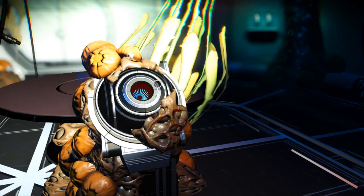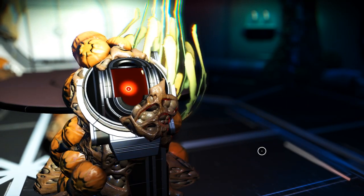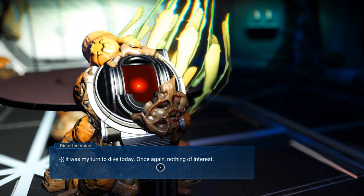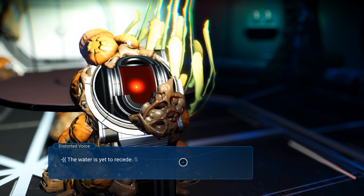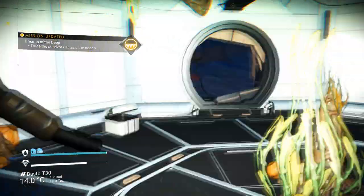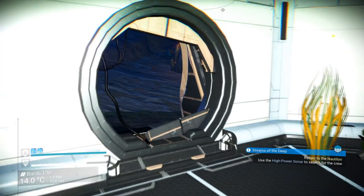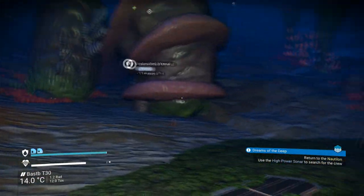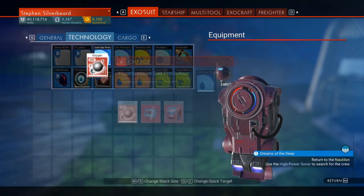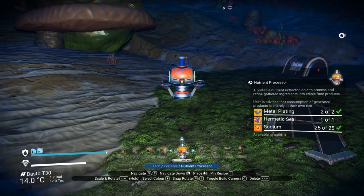We're going to come in here. Log access — signal echo distorted, recovering data. Read log: Log 0062A, breach event plus 12 souls. 'It was my turn to dive today. Once again nothing of interest, nothing but kelp and rocks. The water is yet to recede. Some of the crew have taken to swimming without their suits and look so inviting.' We didn't get anything from that — this could be because I've already got the tech. I'm not sure if this is going to work with portable tech.